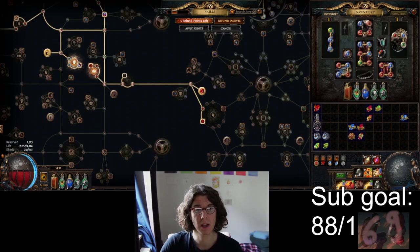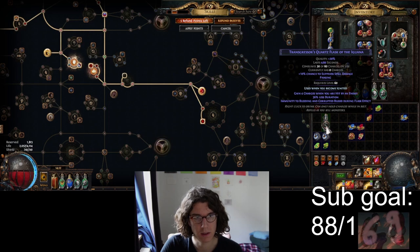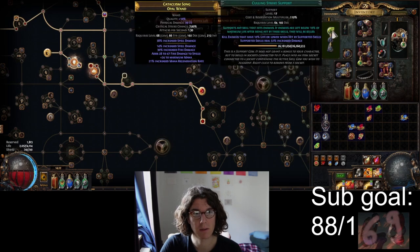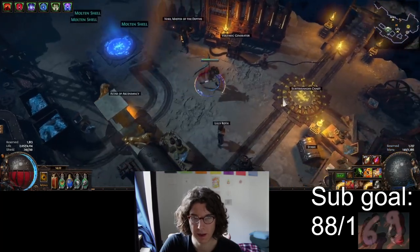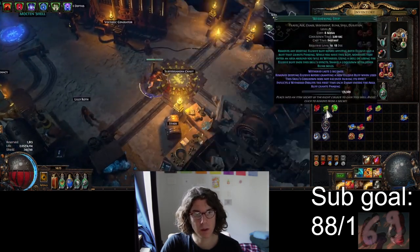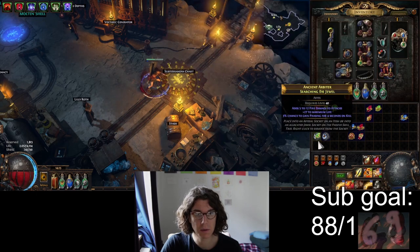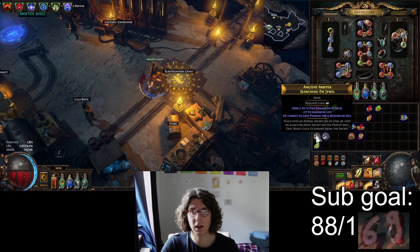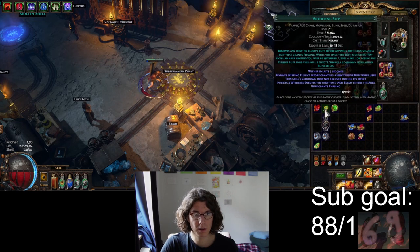In Delve you often get stuck between a lot of mobs so it's very recommendable to get some phasing. You can get a Quartz Flask really early on - it gives a chance to suppress spell damage as well as phasing, letting you pass through mobs. Another option is Flame Dash at level 10, which you can put on left click for phasing until you attack. Once you hit level 34 you can equip Phaserun, but in my opinion the Flame Dash is actually way better since Phaserun removes all your frenzy charges. If you're lucky to find some Searching Eye jewels you can roll phasing on them - I hit phasing quickly with like 40 alts and also got a life roll on it, so I swapped to that. Mostly use Flame Dash.